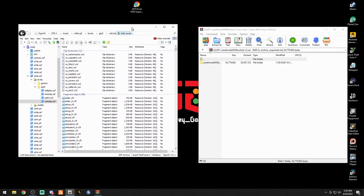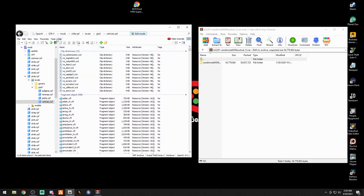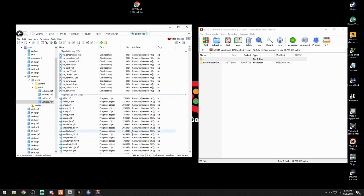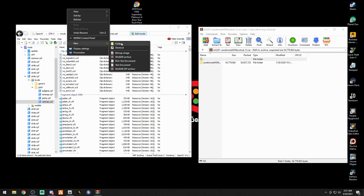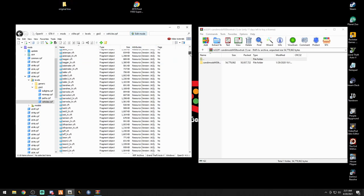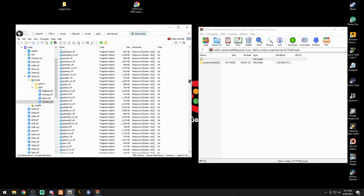All right, here we are in the regular vehicle section. I highly suggest you go to Favorites, click Add to Favorites, name it Regular Vehicles, and click Add — that way if you want to come back and remove a file for any reason you can. First things first, go to your desktop, right-click, select New Folder, and type in 'original tow' — whatever you want to name it to remind yourself that this is the original tow truck. Now let's scroll down until we see tow truck.